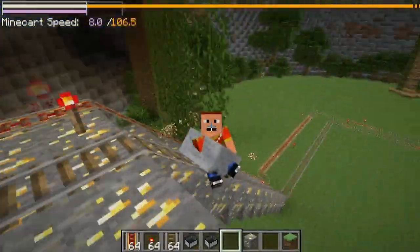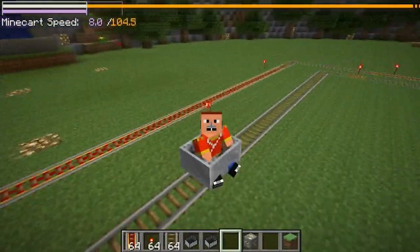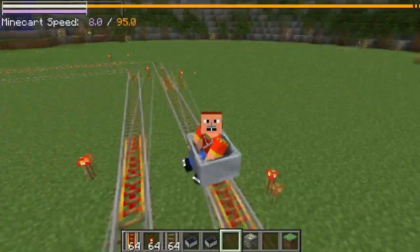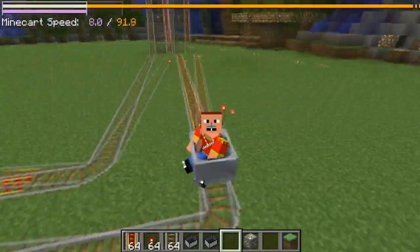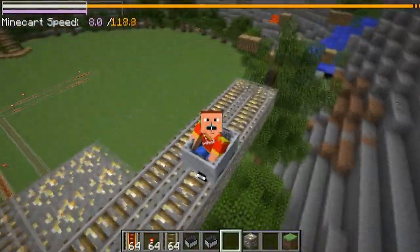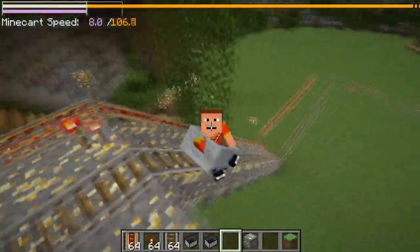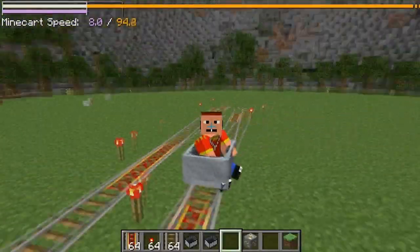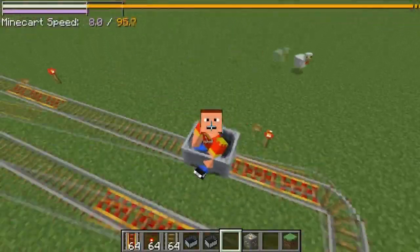The orange line that is going crazy is the blocks per second. I go 95 blocks per second if I was traveling in a straight line, and this is pretty much because of the powered mine rails and we're going down fast - it's going 100 blocks per second.